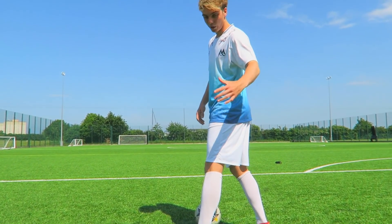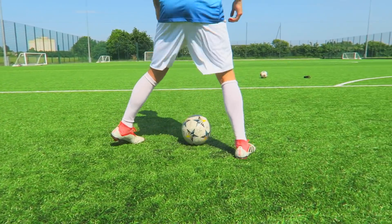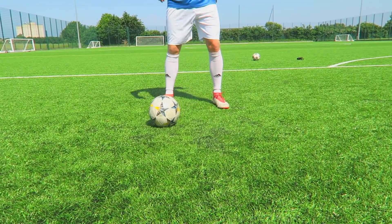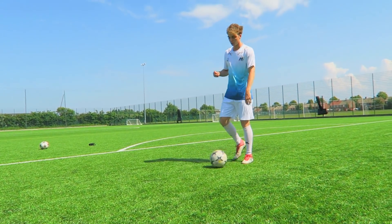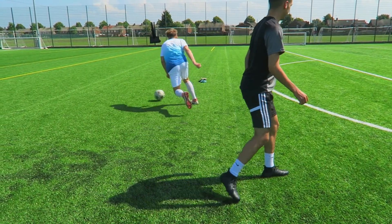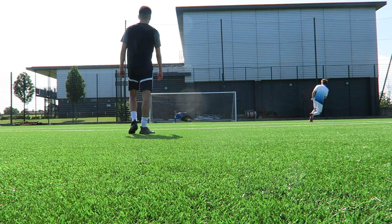You're baiting the defender with that second movement. The first movement they can't really get to the ball because it's in front of me, but the second movement is behind me so the defender thinks they can steal the ball - but you do one more take away and they don't have a chance. So it's: drag in front, drag behind, drag away. This skill is situation based but there will be chances to use it when a defender is on your back and you need to get out of that position.